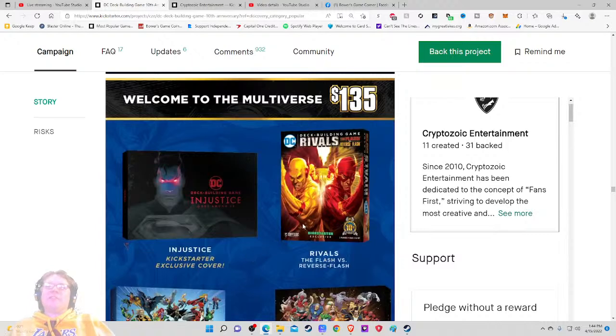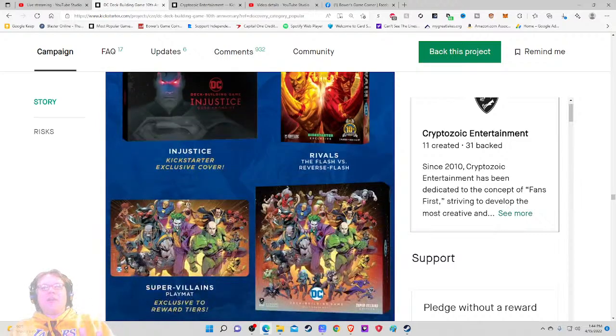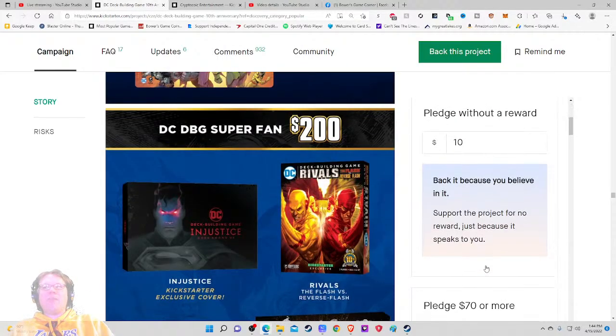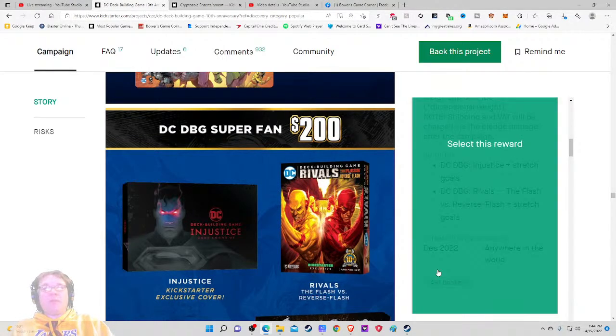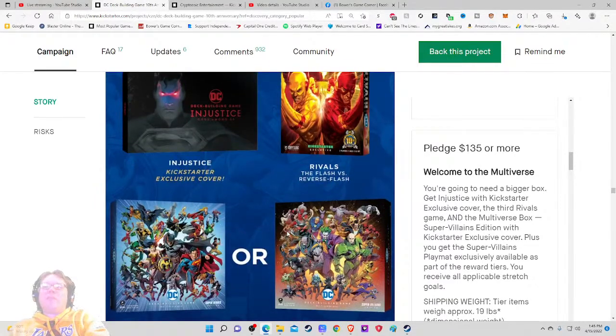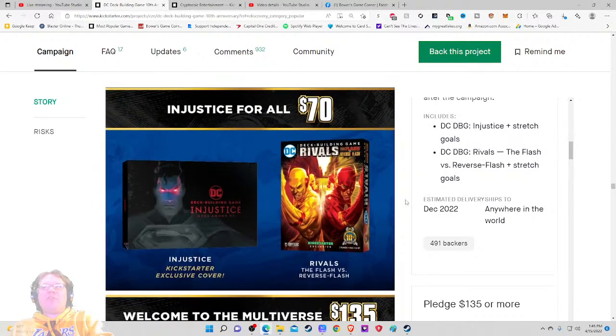Welcome to the Multiverse — Rivals, Injustice, Multiverse Box, Multiverse Box Super Villains, play mat. Now we're getting into the pledge tiers. You get the play mat, you get the box, you get both boxes — but I don't know why you'd want both boxes unless you have two complete sets. So $70 just for the game — 491 people at that level, okay. Not most people at just the game-only tier. Then the Welcome to the Multiverse tier — that's where we're getting the big box. Is there a $1 pledge where you can just get add-ons? No, there's not.